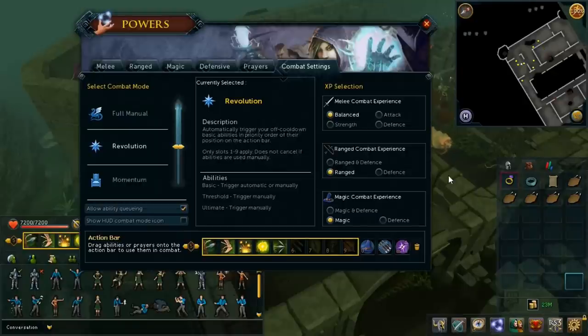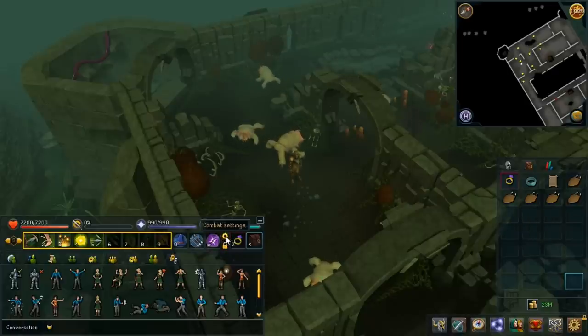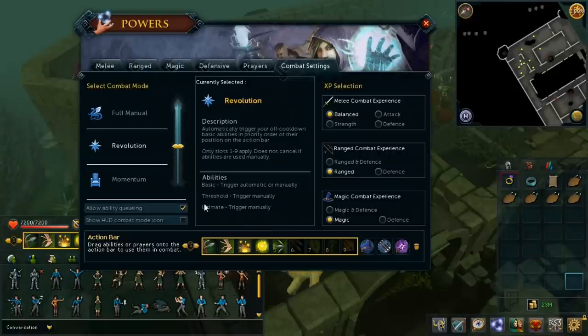Hey guys, it's Tom from Something RS, and welcome to what I would consider to be one of the most unexpectedly awesome updates in a very long time. It's called Revolution, and as you can see on screen now, we have this new combat settings window. Look on your action bar — you'll see this little cog. If you right-click on it and click on combat settings, it will bring up this window.